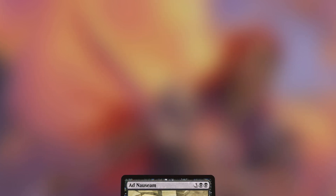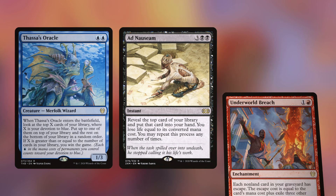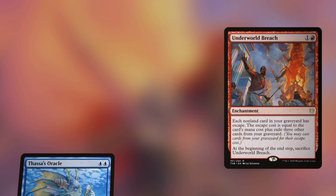Historically she's been played more as a mid-range Ad Nauseam deck, but recently she's become more popular as a 5-color turbo deck, utilizing Thassa's Oracle, Underworld Breach, and her unique combos, to present fast wins that can come down turn after turn all game long, or win through combat damage with your growing army.